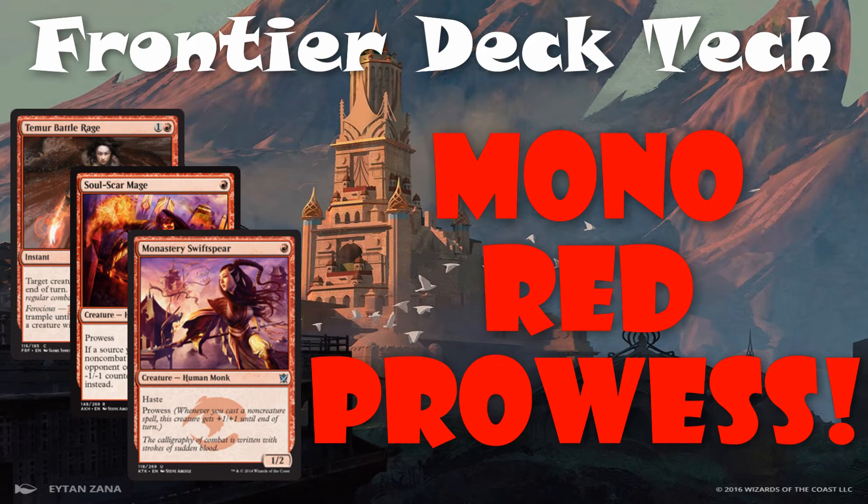Hey Magic players, Brian here for MTG from Tearguy, bringing you a budget deck. This week we have Mono-Red Prowess. The point of this deck is to hurry up and win by either dealing direct damage, combat damage, or both.